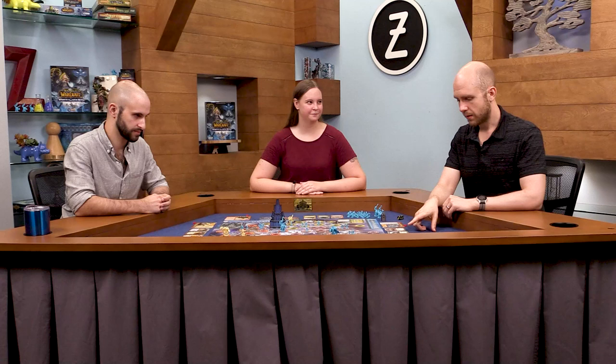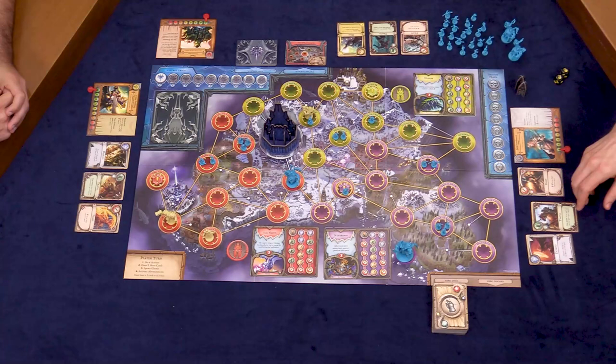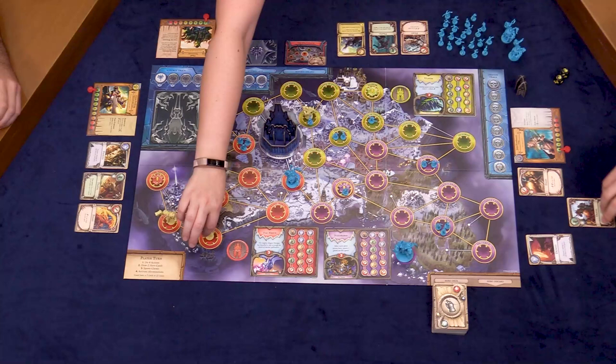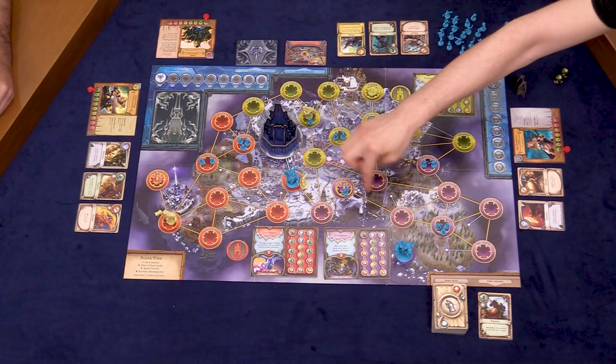I'm going to use my travel card to move — it's a free action, which means it doesn't cost me one of my four actions. I move any hero on my space up to two spaces. I am the only hero on my space right now, so I'm going to move two spaces over to the Wrath Gate. Then I'm immediately going to use my teleport as a first action to move one, two, three, four. So I've used one of my four actions so far.